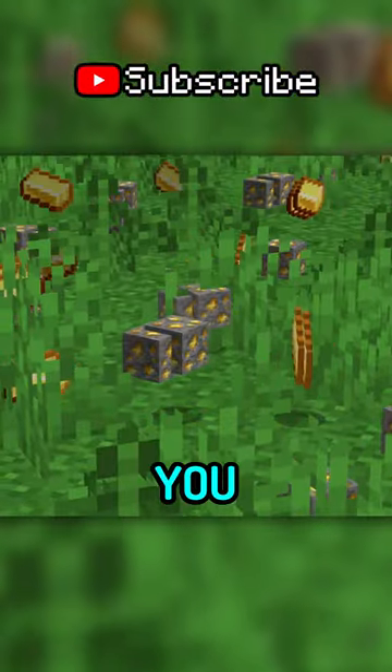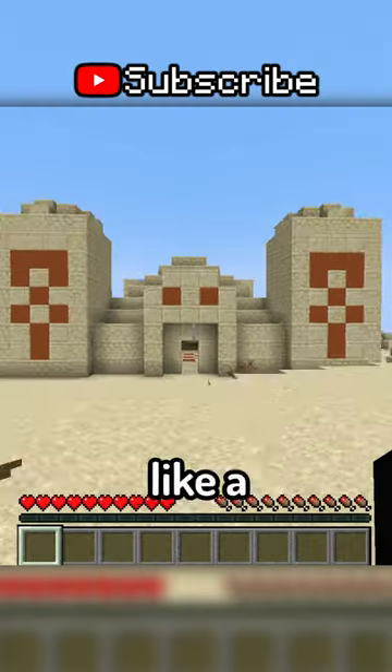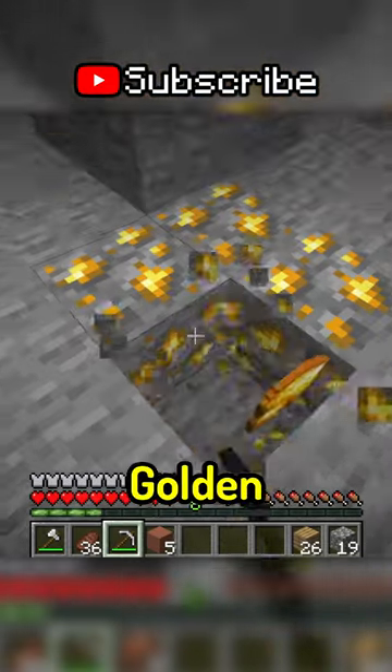First, you have to know there are two ways you can find gold in Minecraft. You either go mining, or find it in a structure like a desert pyramid. If you choose mining, you may want to do it in a Badlands biome, because there you'll find a lot of exposed golden ores.